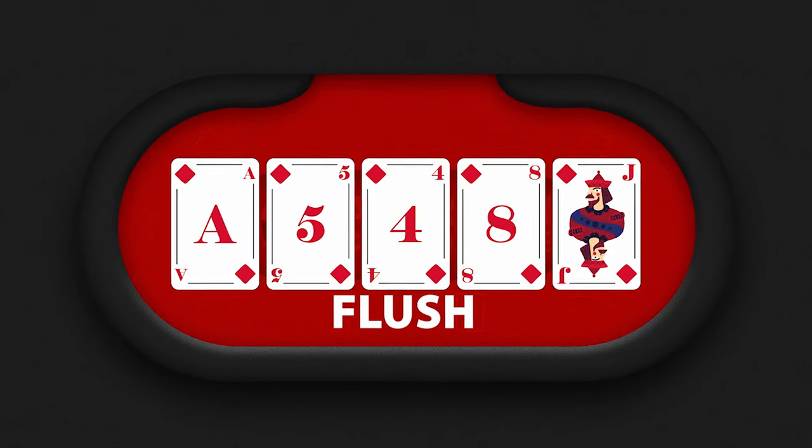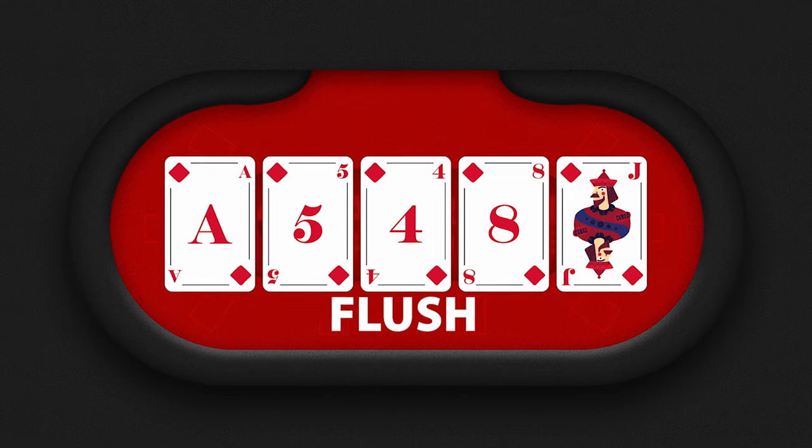After the straight comes the flush, where all five of your cards share the same suit — in this case, diamonds. In a situation where two players have a flush, you compare your hands like a high card scenario, so whoever has the higher-ranking card in their flush wins.